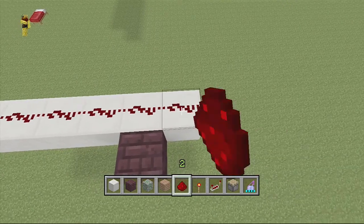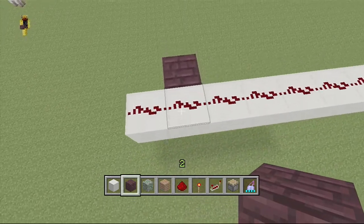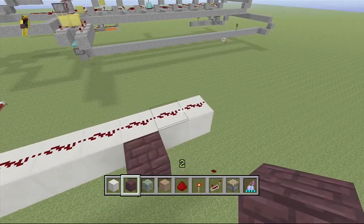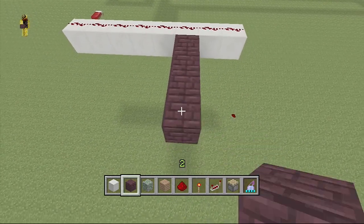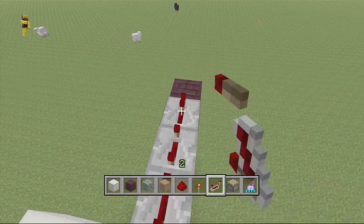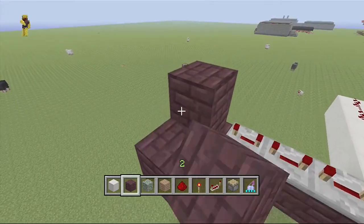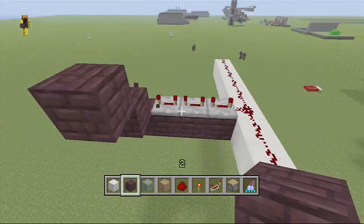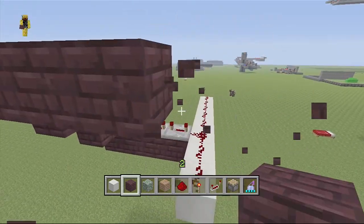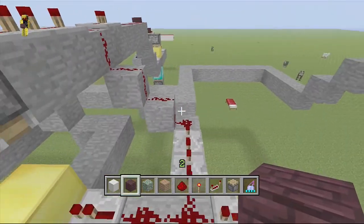So what you do is you have this first split here. What you're going to do is branch off about four and then put full repeaters on three of them. Then what you're going to do is build stairs up, put an extra block there, and then you will come back across. Let me actually check how far and everything on it.